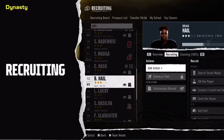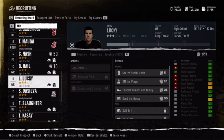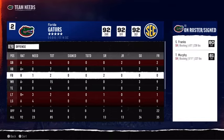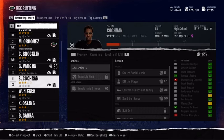Recruiting is the lifeblood of college football, and in a world of unlimited transfers, managing your Dynasty roster has never been more important. Evaluate your needs and opportunities for talent upgrades at the start of each season. The best way to build a powerhouse is to recruit through the high school ranks, so let's fill up your recruiting board.